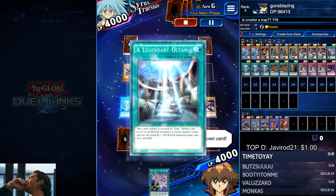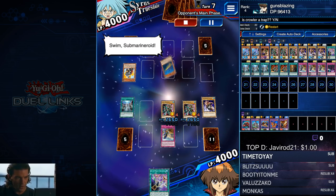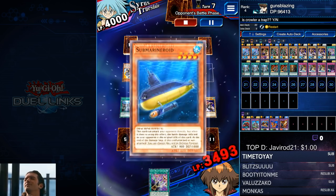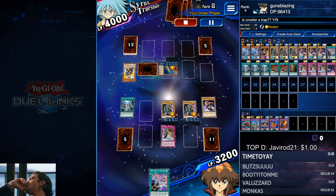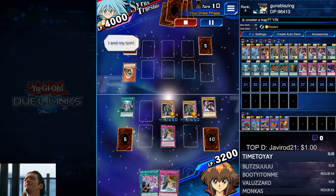Here's a little thing you can do to get some extra points: set the second Legendary Ocean and tribute one of your monsters for one of your other level five guys — that's some extra tribute summon points right there. But make sure you reflip your Legendary Ocean after you do that so that Sea Stealth Attack is still activatable.